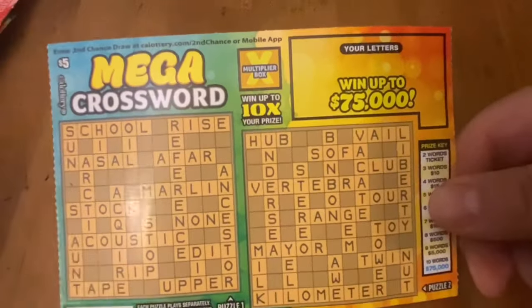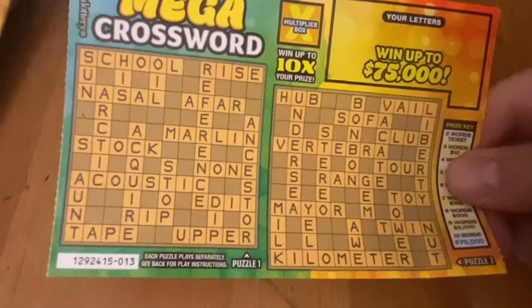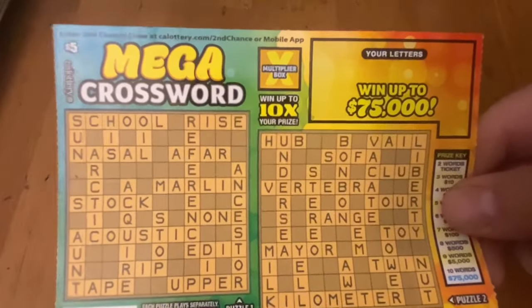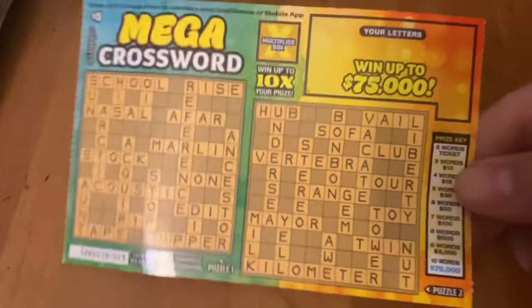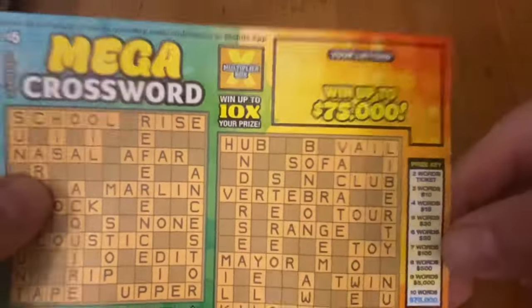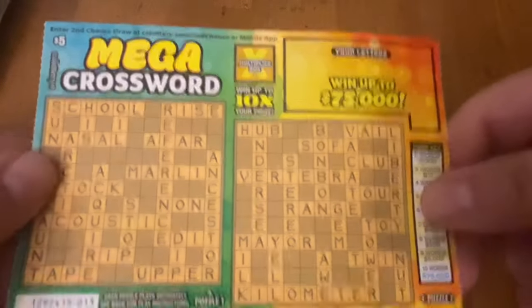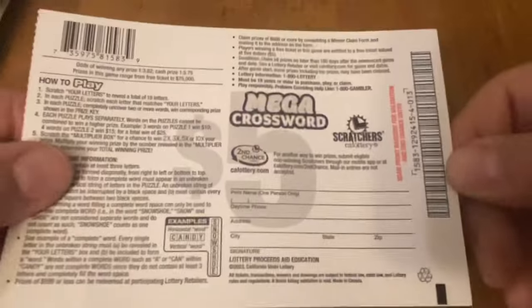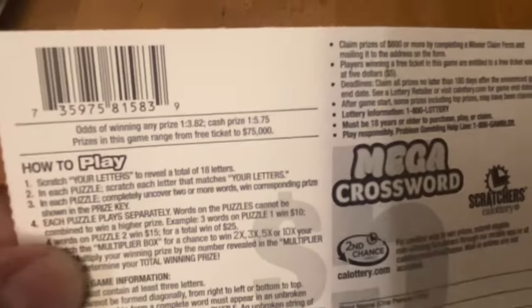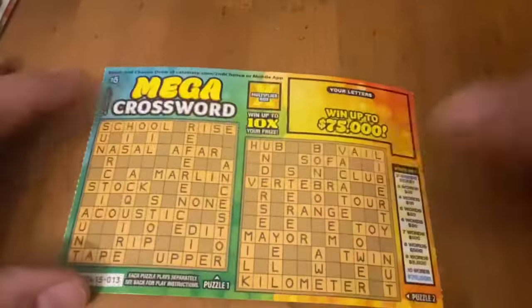Usually don't do the $5 crosswords except for Sundays, but I feel like doing a couple today. I need at least two words in a single puzzle to get a ticket win. 10 words gets you the top prize of $75,000, and anything in between you have the opportunity to multiply your prize up to 10 times. Odds from the book: one in 3.82 overall, one in 5.75 for any prize cash.